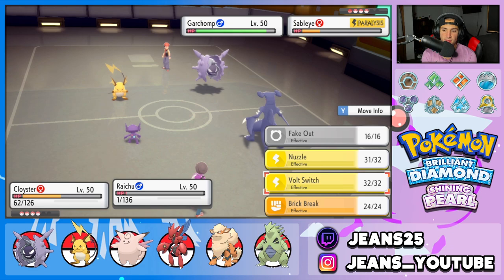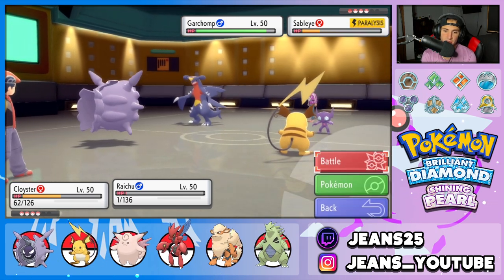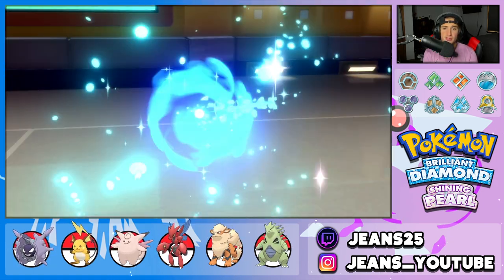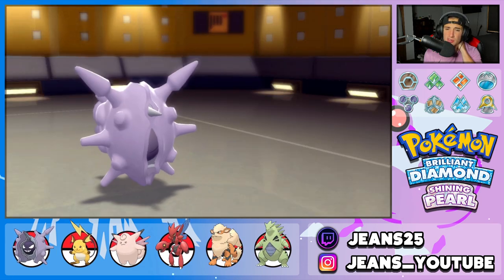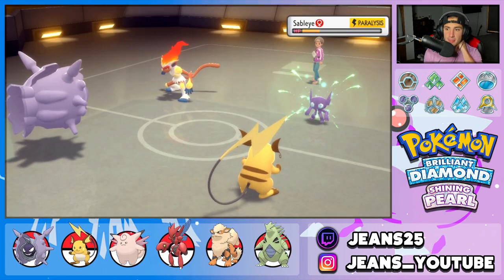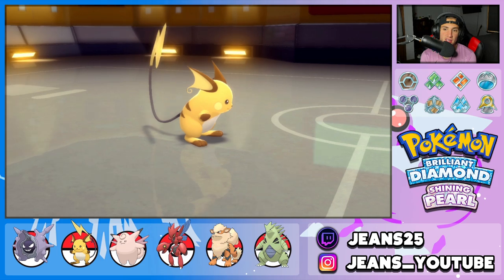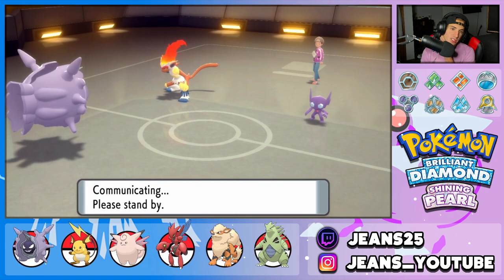I don't know what to do here. I'm going to Bolt Switch out and save the Fake Out for later. I protect Cloyster but I wish I would have Shell Smashed at this point. He recovers Sableye, and I see he has Fake Out and Rollout on the Infernape. I get the Bolt Switch and deal some big damage. I'll save my Fake Out for later in the match. I'm going to go into Tyranitar — I could Shell Smash and Dragon Dance.